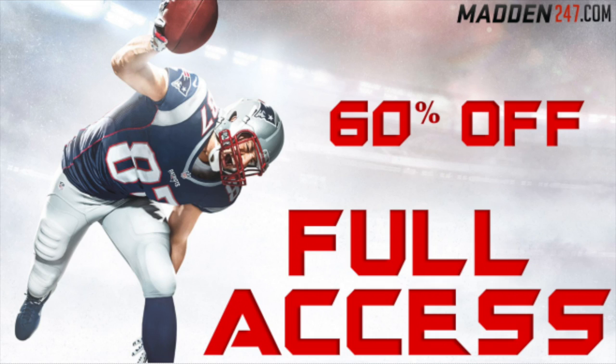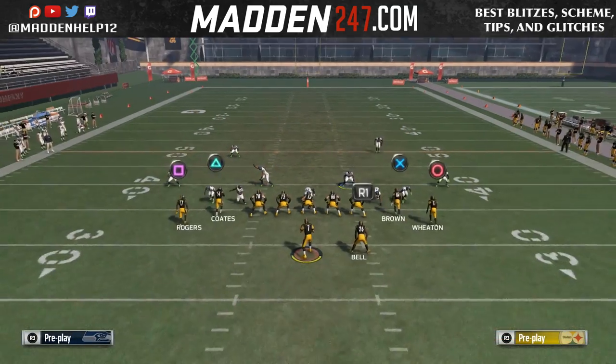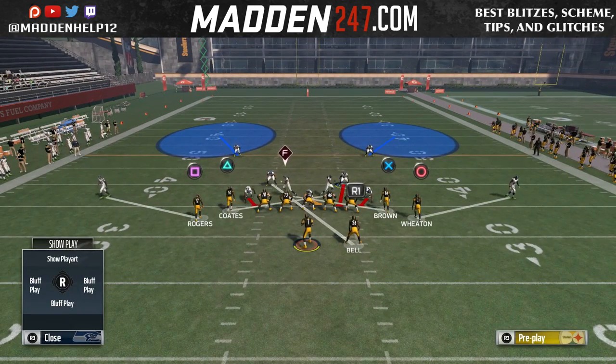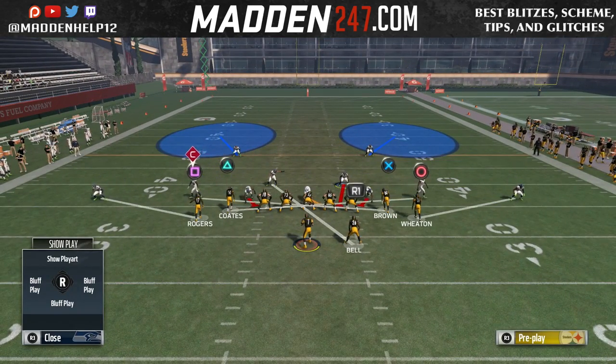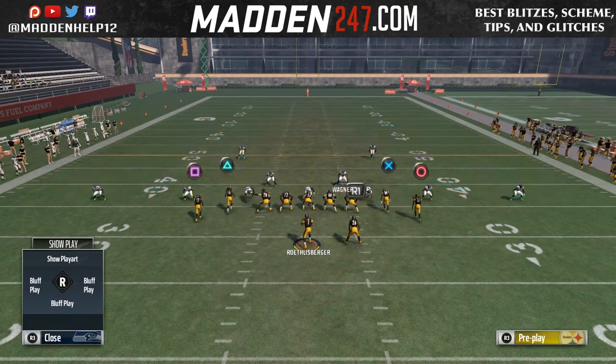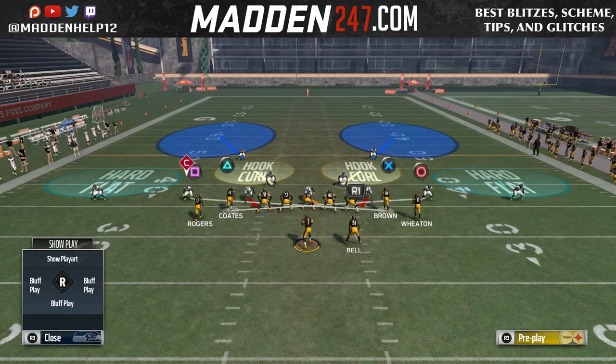What's up guys, we're back today with a pro tip on how to cross man quicker. As most of y'all know, this is done out of the dollar two-three-six. What most people do is run the DB fire two and then cross man.